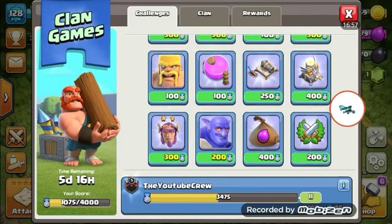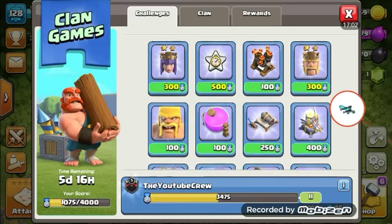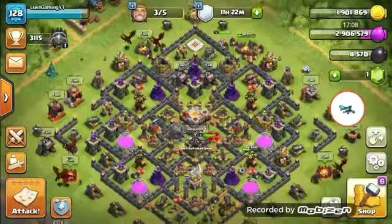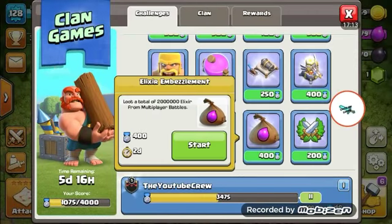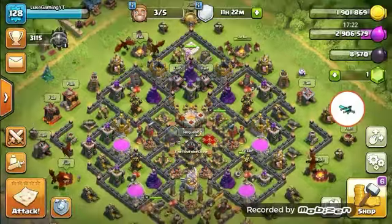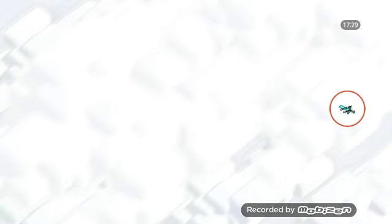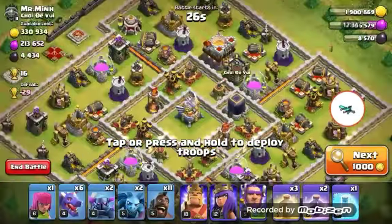If there is another builder hall challenge - I do have my army here ready. Which one can I do quickly? I might be able to do the destroy air defenses one. I'm not going for trophies, I'm going for the air defense obviously because that's my quest. Let's see if we can try and destroy the air defense - they're straight in the middle though.